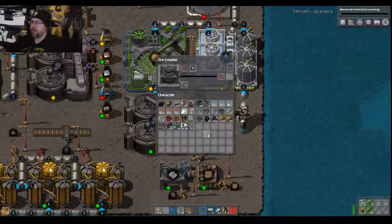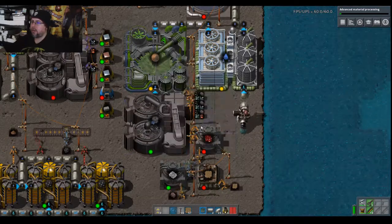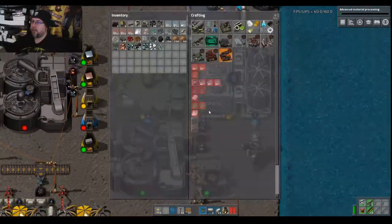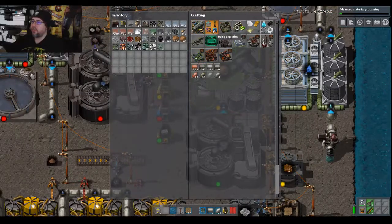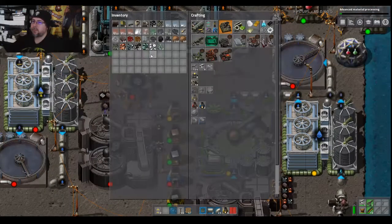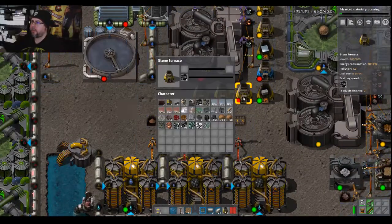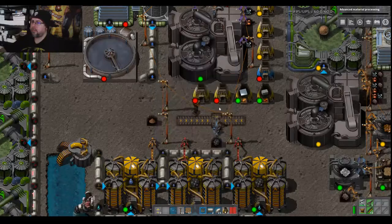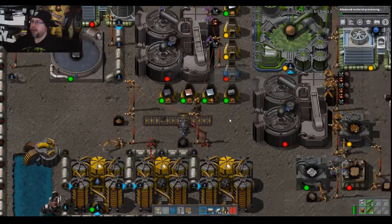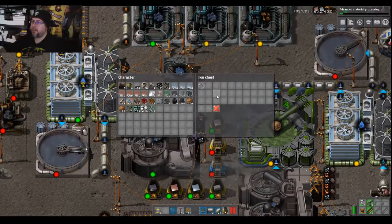Throw that stone in there. Wow, I can't believe it — I think we actually need to make a couple more furnaces just to get all this material backlog cooked through. All right, now nothing's backed up anymore — excellent.